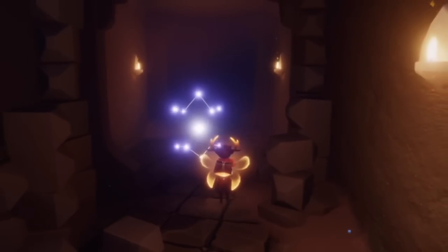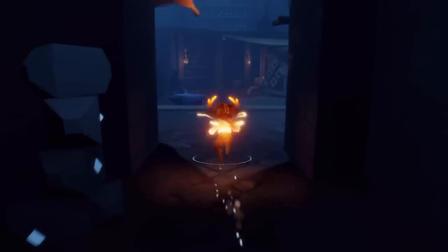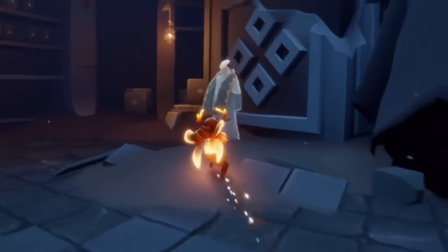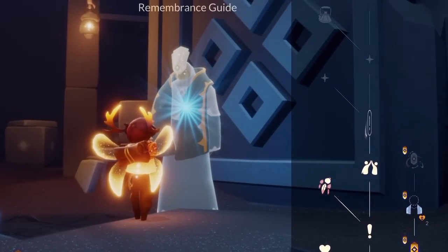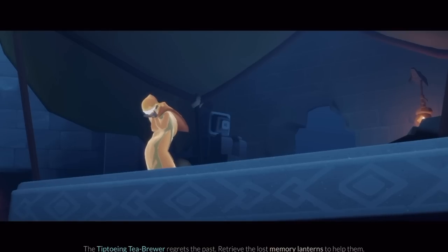We're going to go down here into the Repository of Refuge to start our next part. As usual, all we have to do is go over to the quest giver and give them a little chat, and we will start our third quest: The Tiptoeing Tea Brewer Regrets the Past. Retrieve the lost memory lanterns to help them.